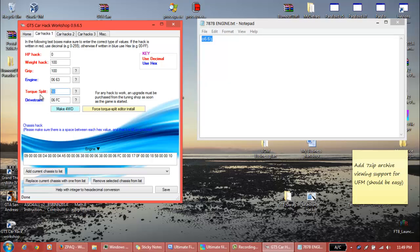This is the torque split for the front wheels. If you make this 30, then 70% of the power will go to the rear wheels and 30% will go to the front wheels. If you make it 0, you can make a 4WD go to 100% rear wheel drive - 0% of the power will go to the front wheels and 100% will go to the rear. I don't think some of the other options work, so don't worry about those. Now we can save that.